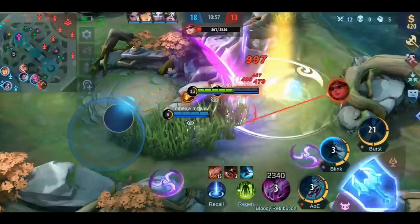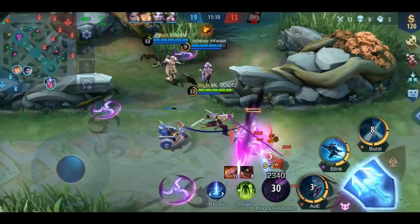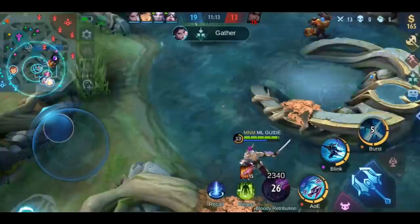In the early to mid game, there are certain points where you should rotate. When the turtle is at your side of the map, you should definitely try to help out your jungler. If it's on the other side though, it's a good chance to push your lane, since no one will fight it except your dance partner. When you see a gank unfolding on your side of the map, it's a good idea to rotate to turn the gank in your favor, or to pick up the highly damaged enemies if your team already lost out.